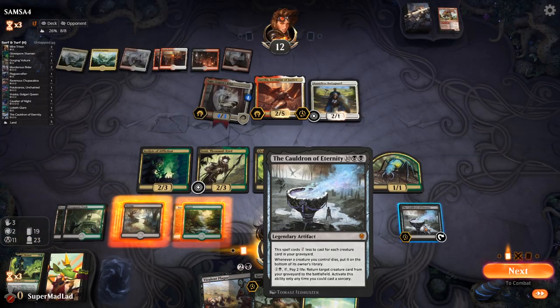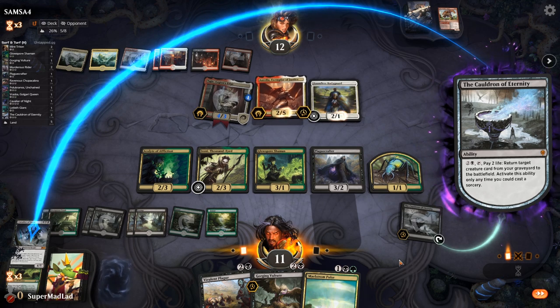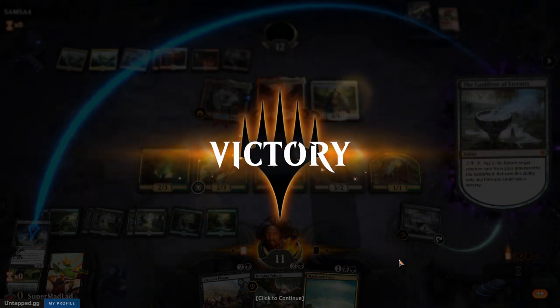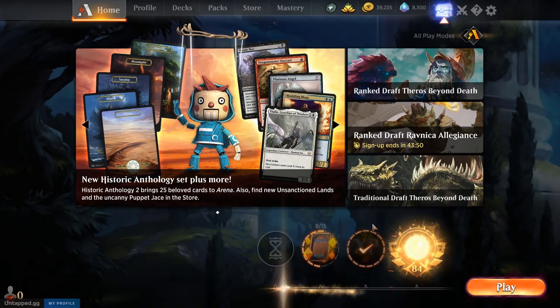We grab Cavalier of Night out of the deck paying two mana — gaining virtual four on lifelink. We kill Aurelia, swing for a huge amount of damage, also Maelstrom Pulsing the Dauntless Bodyguard. That would be about ten damage total, taking them to two. We won't go for a full swing — but they're only left with Tajic and we've got a Cavalier blocker anyway. I guess we actually do go for the full swing.